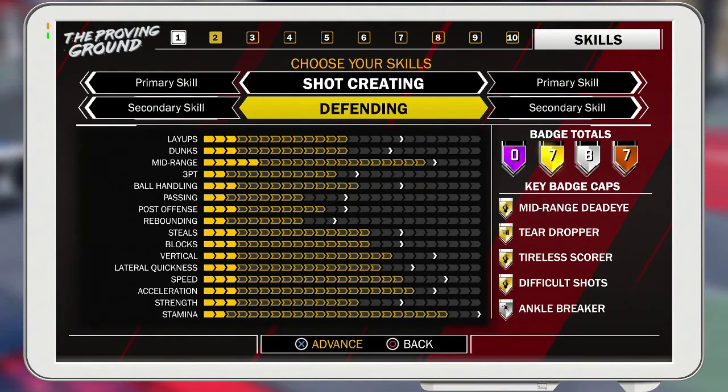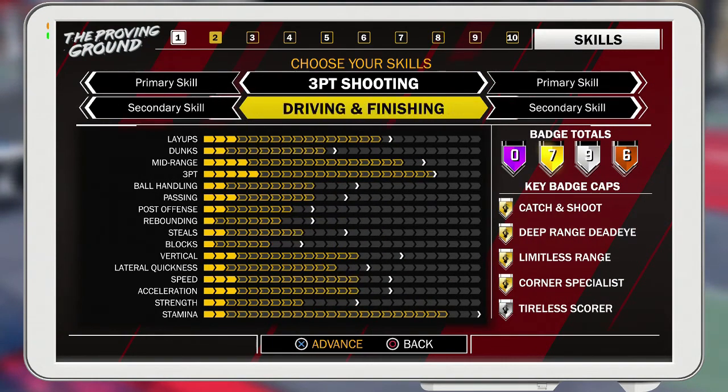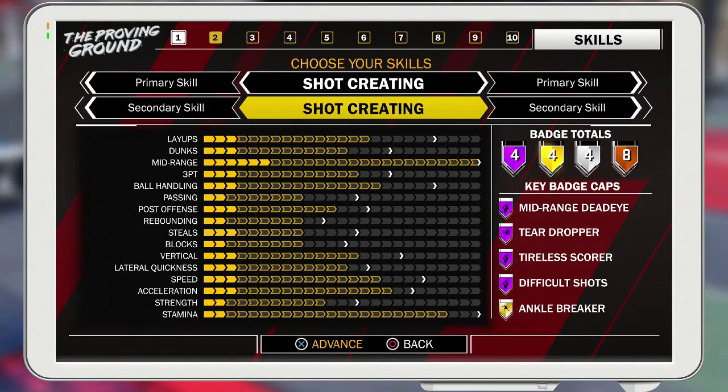Those are probably the best ones. Unless you're going to do a pure archetype — like a pure three-point shooter — or a pure shot creator, where you get difficult shot, tireless scorer, tear dropper, and mid-range with a total of 20 badges.